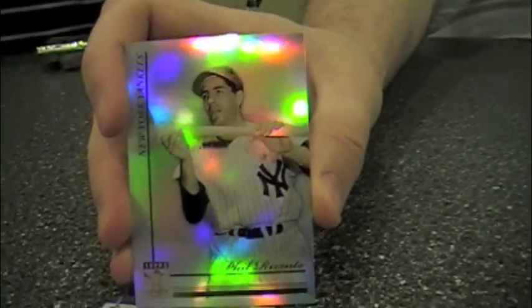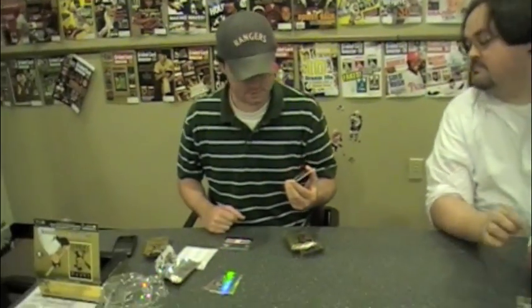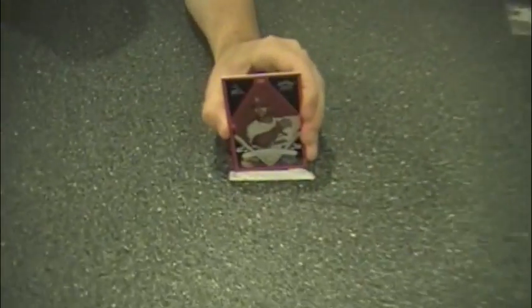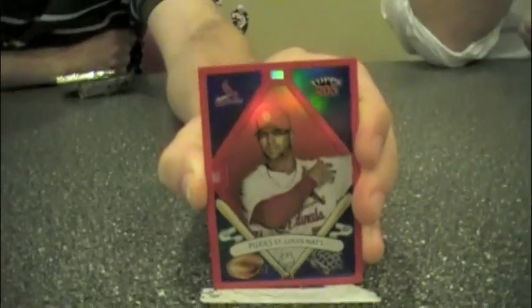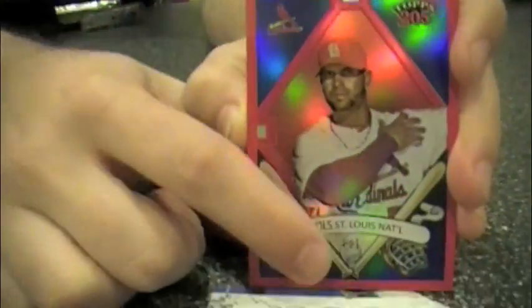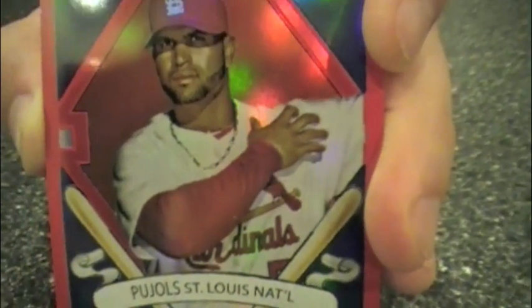Phil Rizzuto. Moneyball! There's a subset of T205 cards that look like the T205, and there are parallels to that. Here is a red parallel, which is a one of one — Albert Pujols. That's Moneyball. That's a good contest card for the next issue. Is it numbered on the back? It's numbered right there — I saw the red parallel and I just thought it was the base card. In the first pack, what could be coming in the rest of this box?